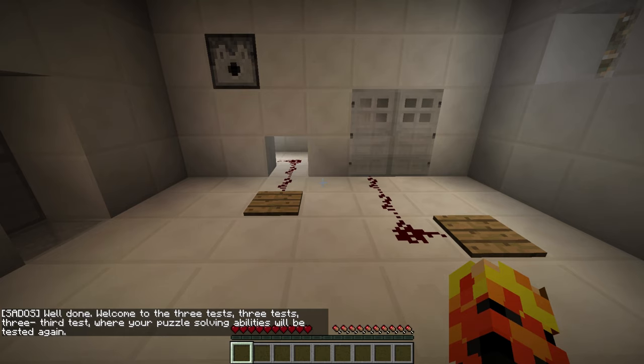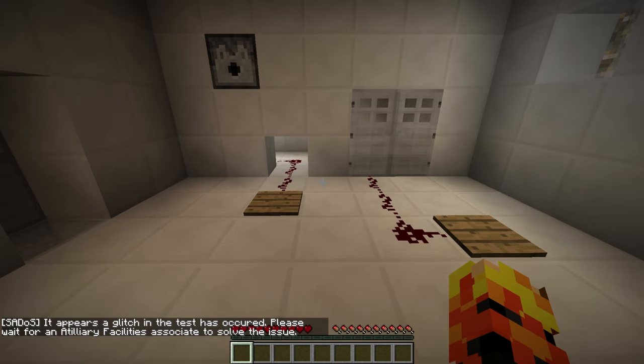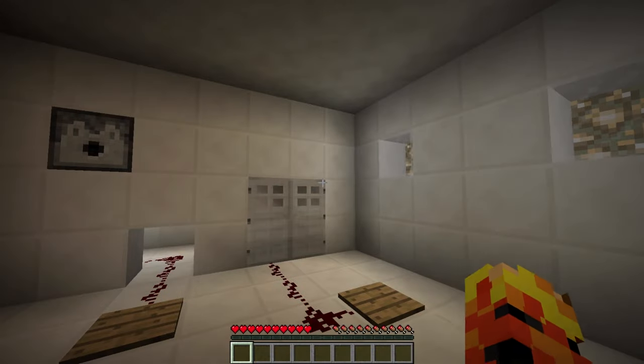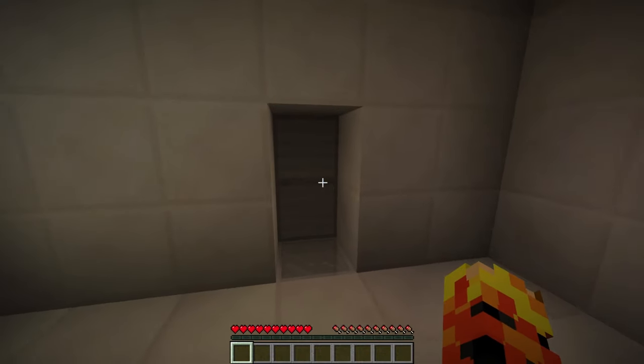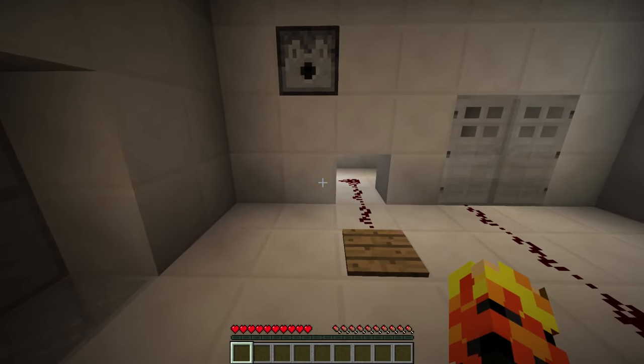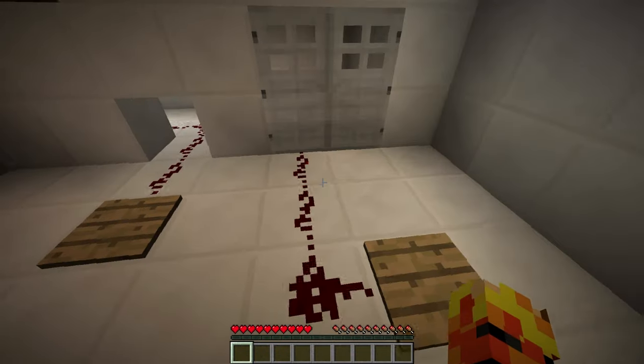Well done. Welcome to the three tests, where your puzzle solving abilities will be tested again. It appears a glitch in the test has occurred. Please wait for an Atelier Facility's Associate to solve the issue. I'm going to assume that that's not going to happen. Unless someone's going to come through this door. Maybe I'll just press this button. Boom.